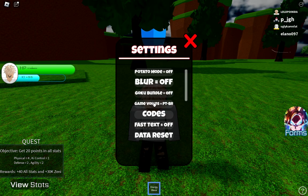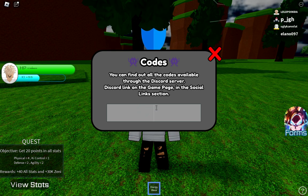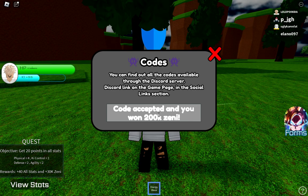Press M again, go to Settings and Codes, and now we're going to use the next code. Check the spelling carefully — spelling is very very important. The next code is 'update 9', and here you can see it is a working code. Whoa, 200k Zeny! I have a lot of Zeny right now.